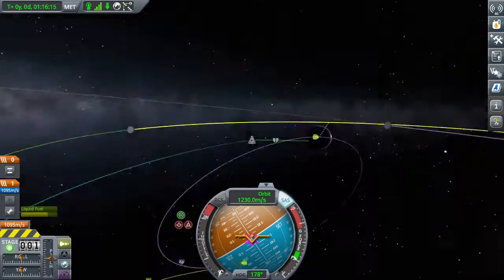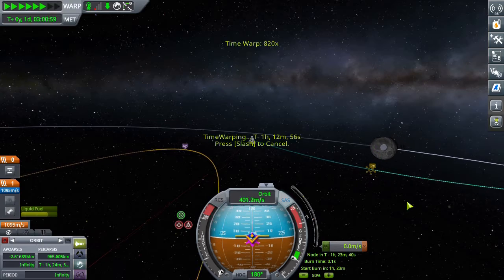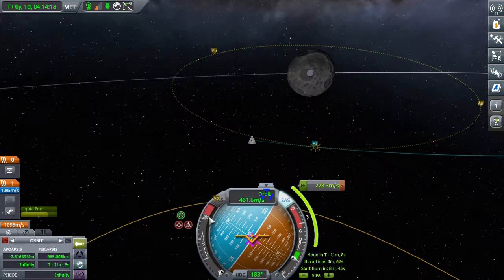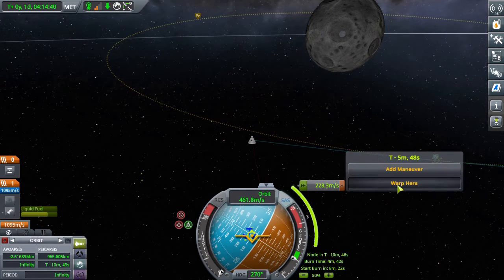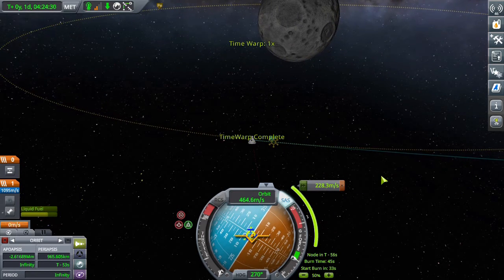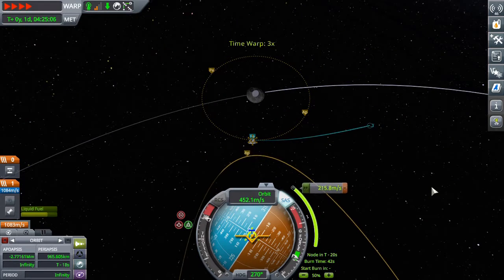So that was my plane change maneuver, so that I would encounter the Mun along its equator rather than along its poles. Yeah, it's definitely called poles — that's the English word.